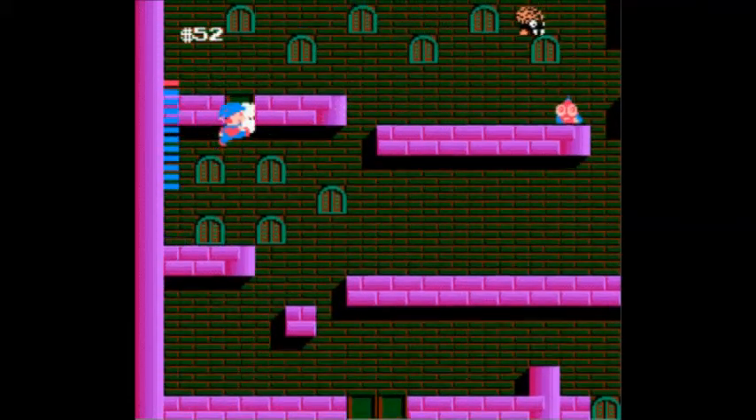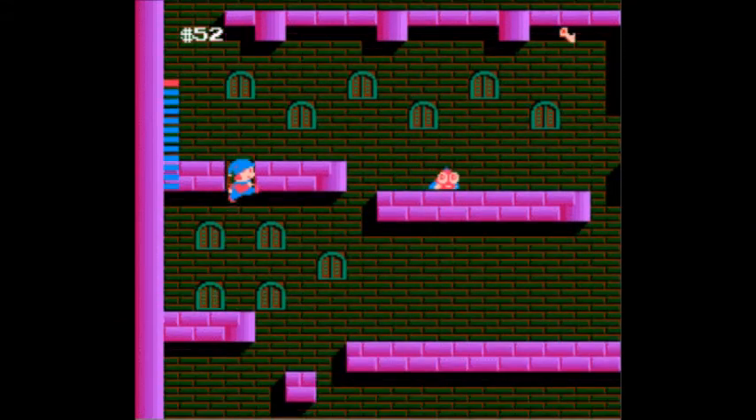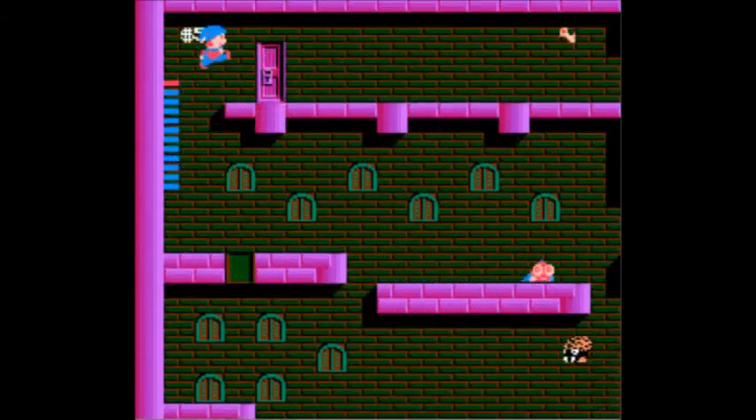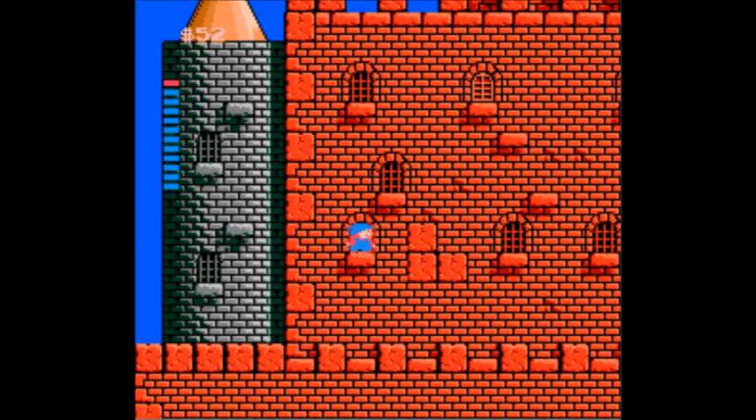Let's grab it. I'm fairly certain I know where the door is — there it is. Let's grab it. So that's going to do it for this episode of Let's Play Mylon's Secret Castle. Next time, we'll keep exploring floor number three. This is FartWizard23 — take care and bye-bye for now, everybody.